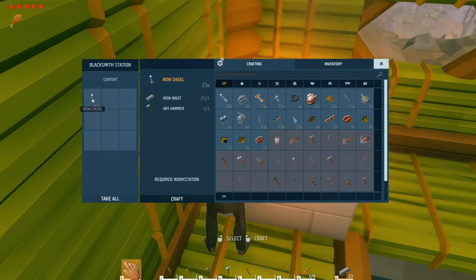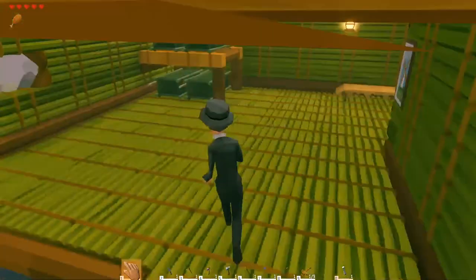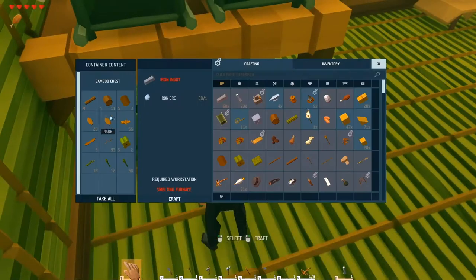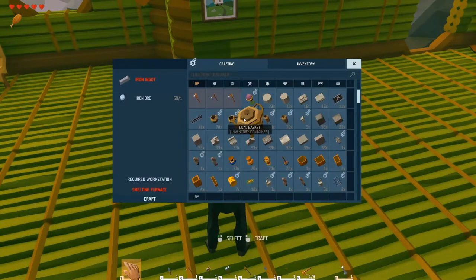Eight seconds — come on, hurry up. I've been waiting for a while for this. I need the stone bricks. There we go — you aren't quite ready yet, but we'll wait for you. Stone — here we go. And now a whole new world of crafting opportunities is open to us. Look at all these stone blocks!